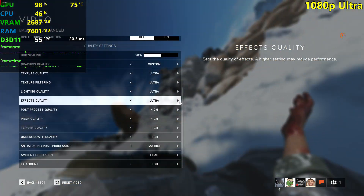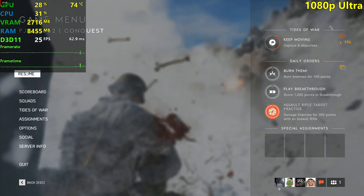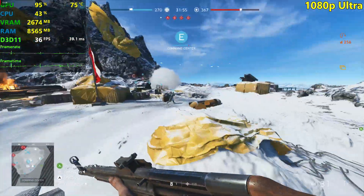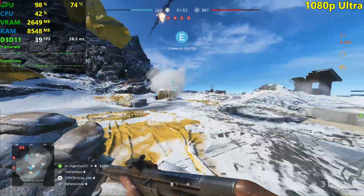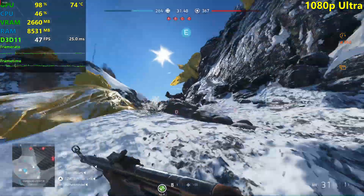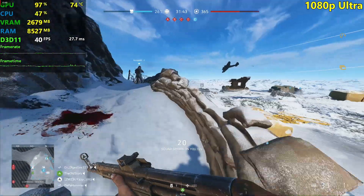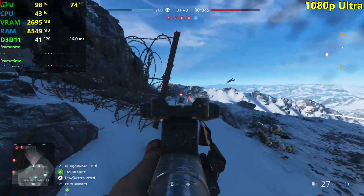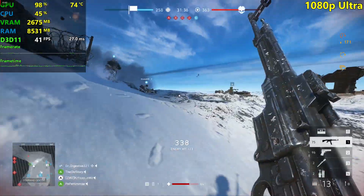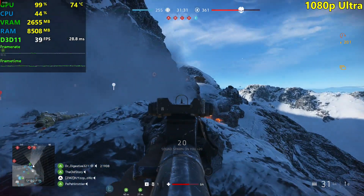Let's do ultra settings at 1080p. Let's see how many FPS we can get here with the R9 280. This old card is surprising me, actually — we're getting 30 to 40 FPS, so another big drop coming from high settings to ultra. But still, this card cost me 40 euros on the used market, and it's playing Battlefield 5 on ultra settings. It's playable, actually — I can't snipe with it, but it's playable.